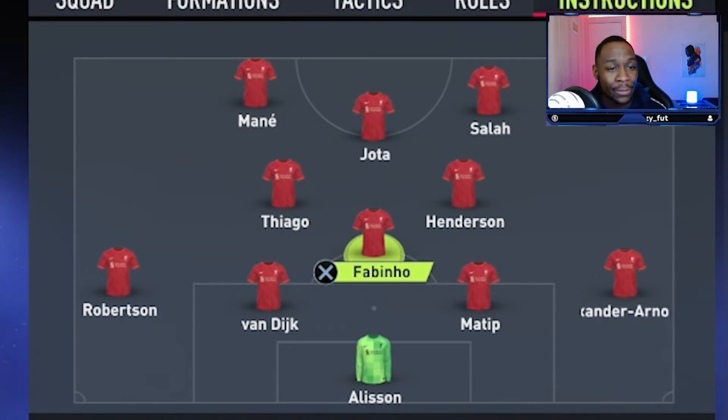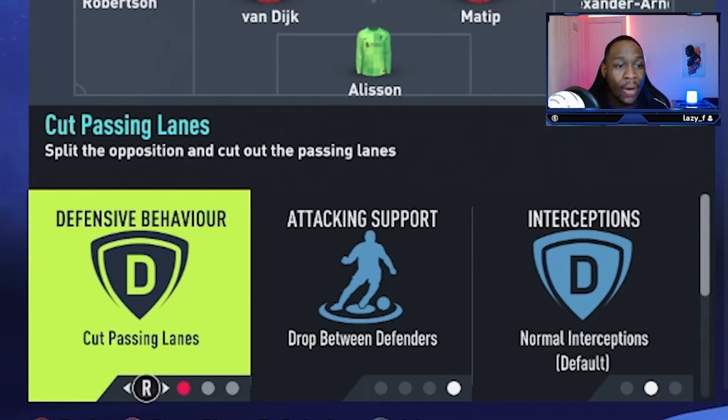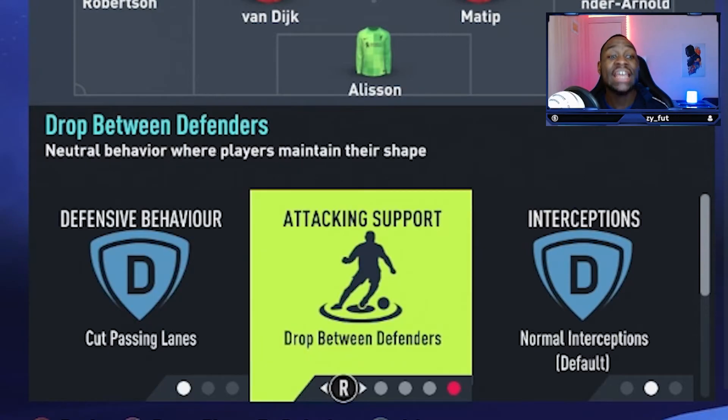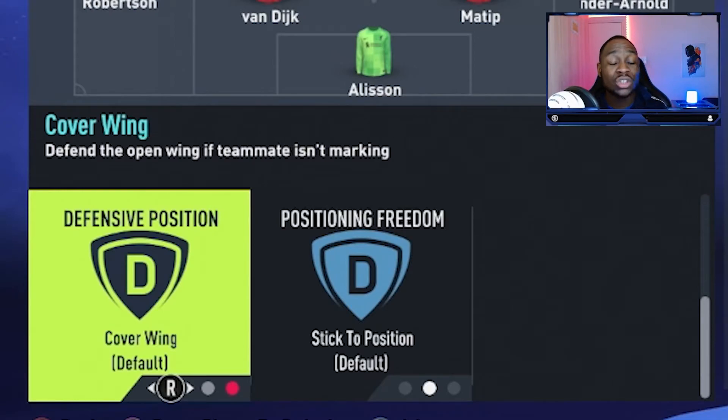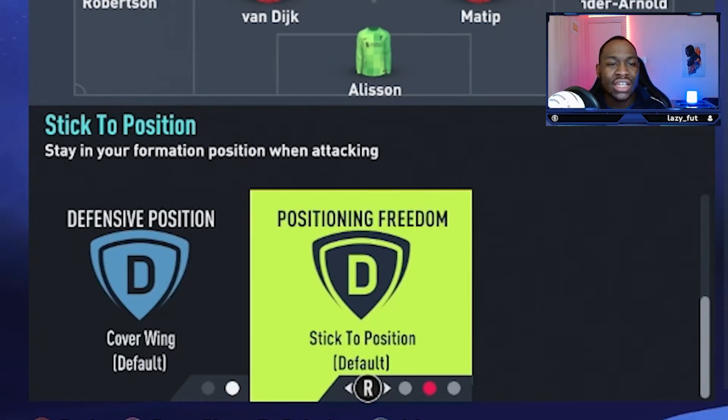Moving into the midfield three, starting with Fabinho: we are going to have him on cut-passing lanes for his defensive behaviour. He is going to drop between the defenders, his interceptions are going to be normal, he is going to cover the wing, and lastly he is going to stick to his position.